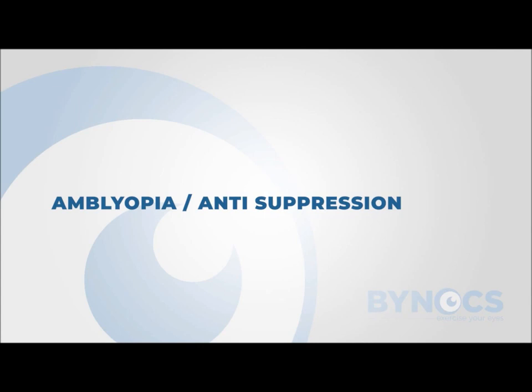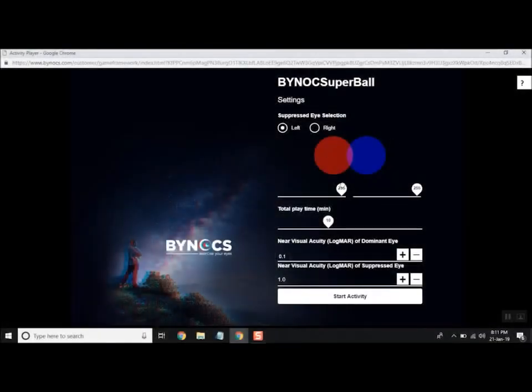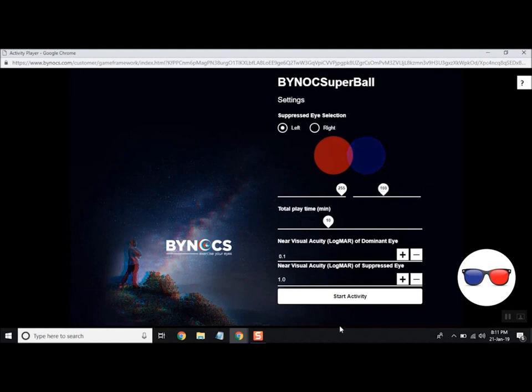To begin the therapy, select Super Ball. Select the suppressed eye or the weaker eye, and decrease the contrast of the dominant eye circle until both circles are equally prominent. This adjustment has to be done with both eyes open.